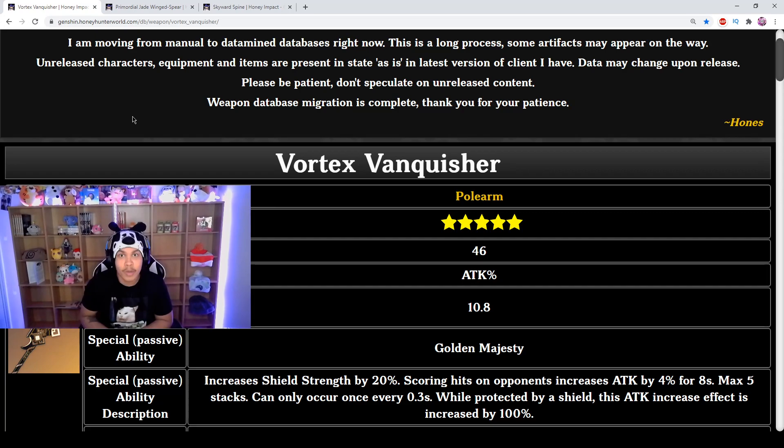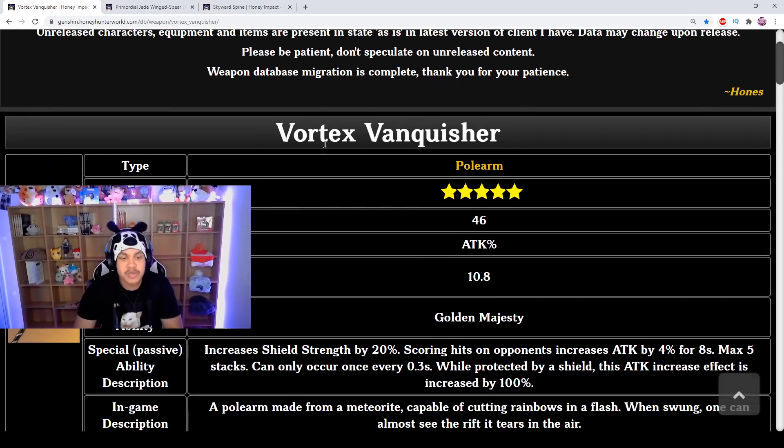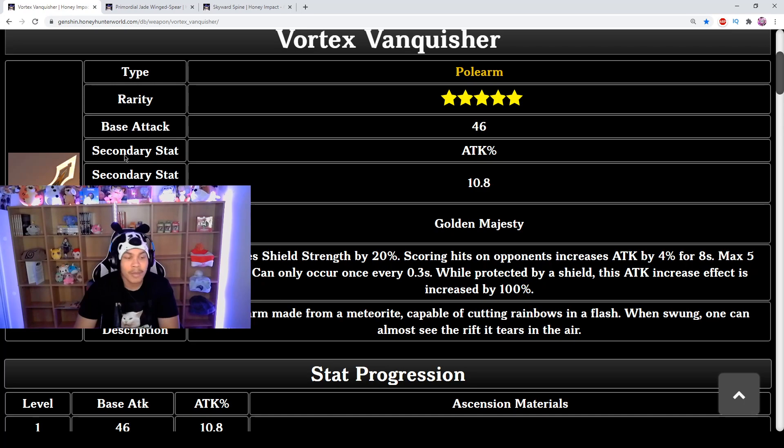First we have the Vortex Vanquisher, a five-star polearm. Its base attack is 46, which can go up to 608, and the secondary stat is attack percent at 10.8. Attack percent as a secondary stat value is really really good because it applies to normal attacks, charged attacks, elemental skills, and elemental burst — it literally just increases your attack across the board.